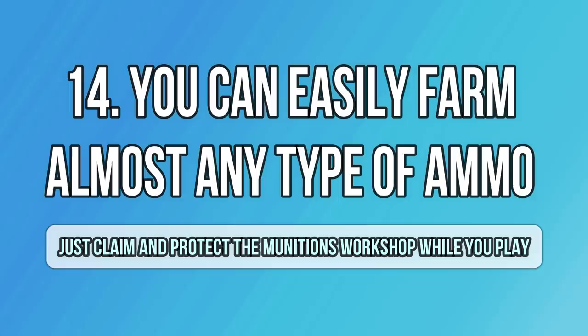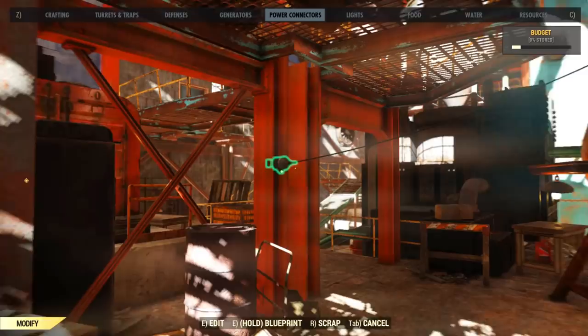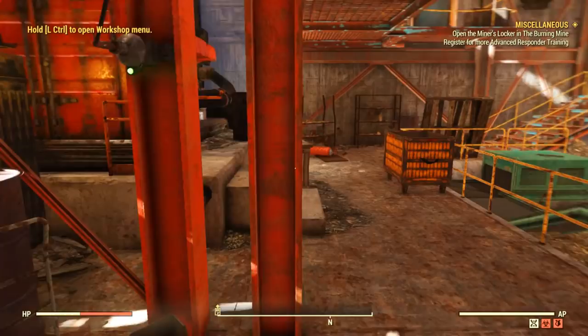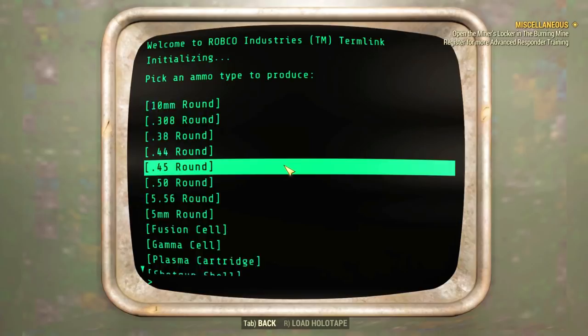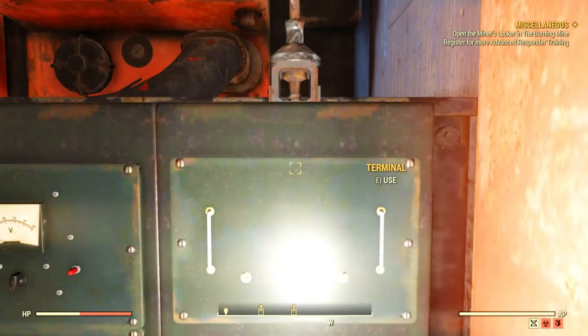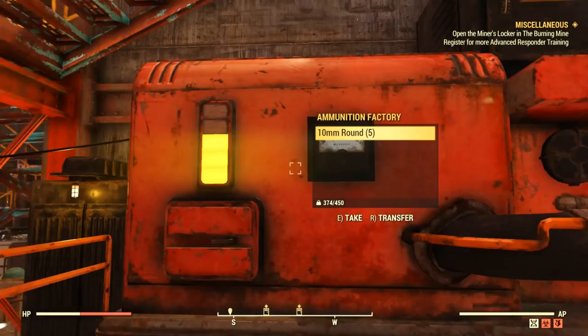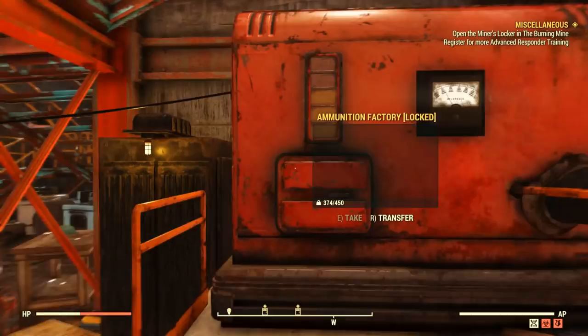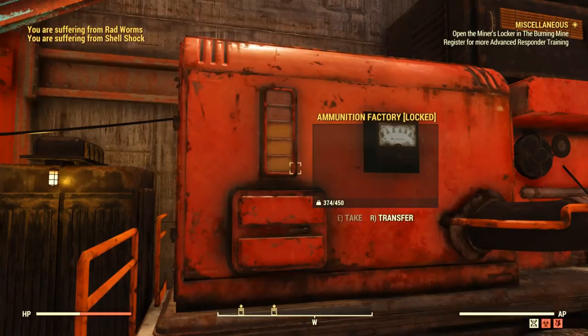Did you know you can farm almost any type of ammo without heading to your tinker's bench and using materials to craft bullets? You only need to head to the workshop converted munitions factory, power it up, and decide what ammo you want to farm. However, only do this if you are playing for a decent amount of time, otherwise you will be wasting resources by powering it up and defending the workshop. It takes a while for the workshop to produce ammo — it's quite slow, so it's only viable if you're staying in the same server for a while. Don't forget: if you disconnect or server hop you will lose your workshop and ammo, and always lock the machine so other players can't steal it.